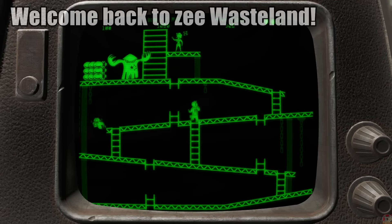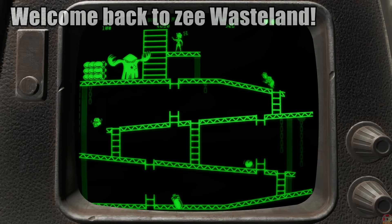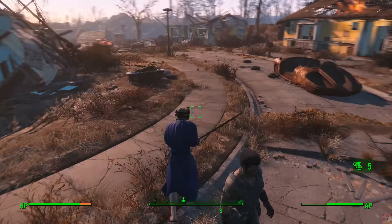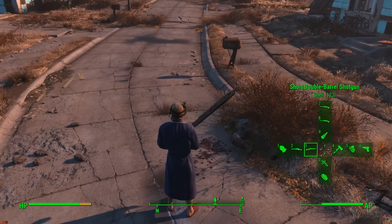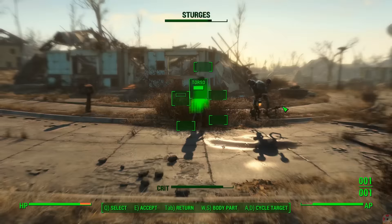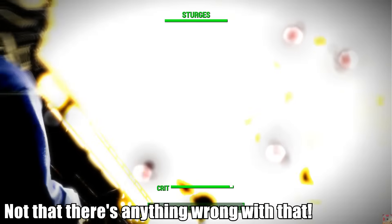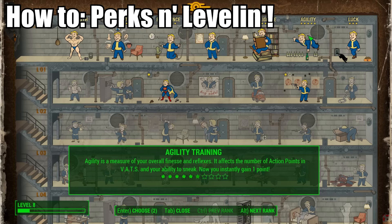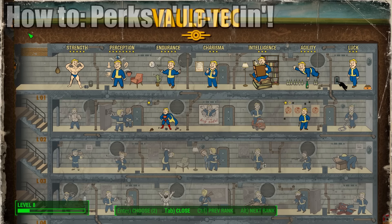Ahoy there, Legion! During your time carving a path of wanton destruction through the wasteland, you probably leveled up once or twice. The new perk system can be a bit daunting to a vault dweller whose brain was flash-frozen for two hundred years. Cryogenics are a tricky thing which can easily have side effects if done improperly. You might be decimating raiders in only a bathrobe for all we know — not that there's anything wrong with that. I'm more of a fan of preventing death via power armor, but to each their own. Today we'll take a look at this jumble of a perk system and then provide you some building suggestions if you were looking for additional tips or hints on where you might want to go with it.